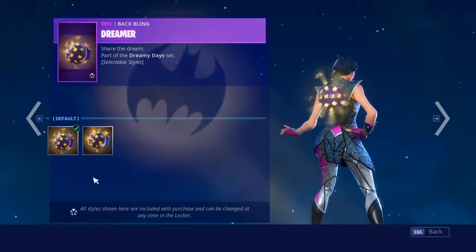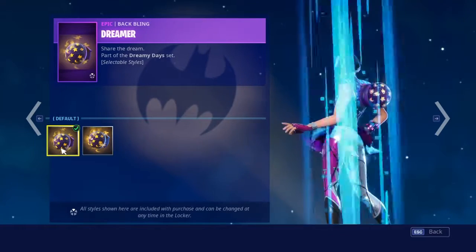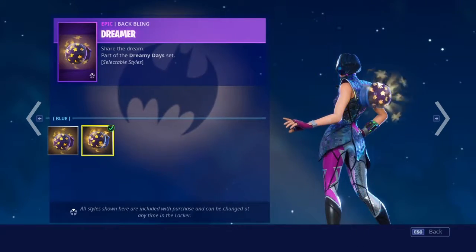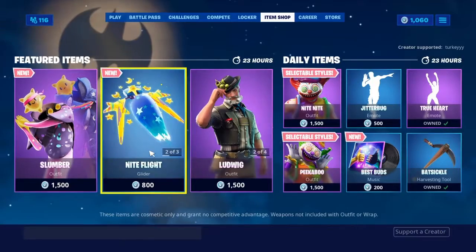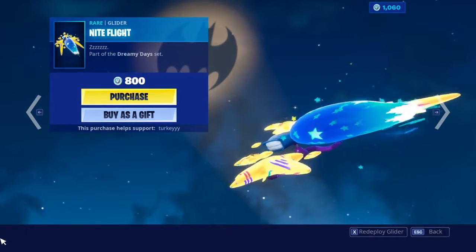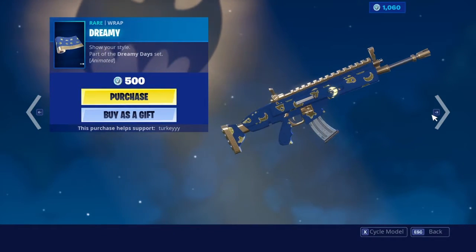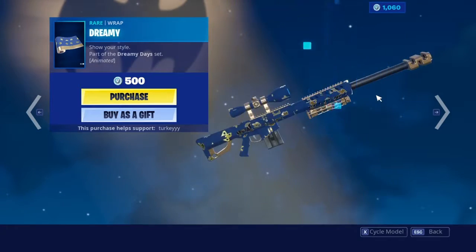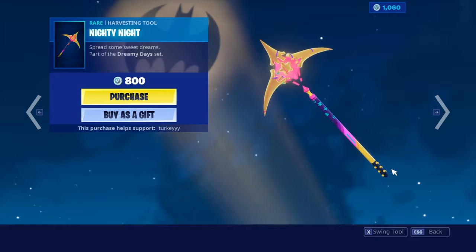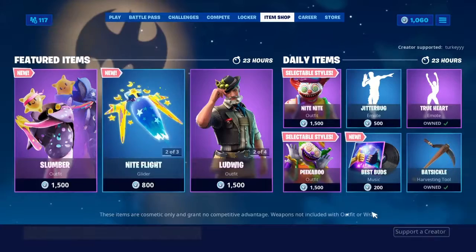We're about to see the difference between the default and blue styles on the Dreamer back bling — all that changes is this one part goes from purple to blue, which is really lame. We have the Night Flight Fighter, which is actually really nice, the Dreamy wrap, and the Nighty Night pickaxe. That's everything in that area.